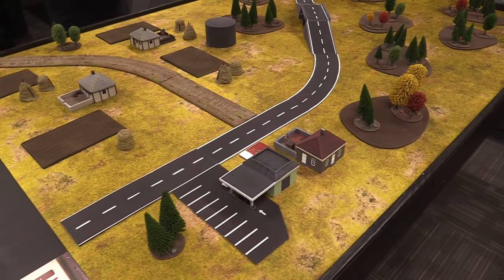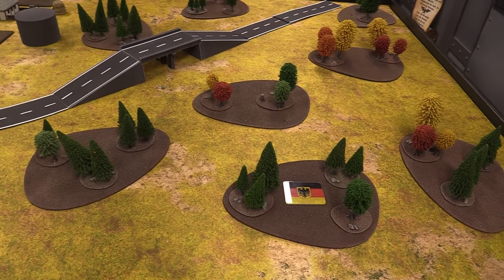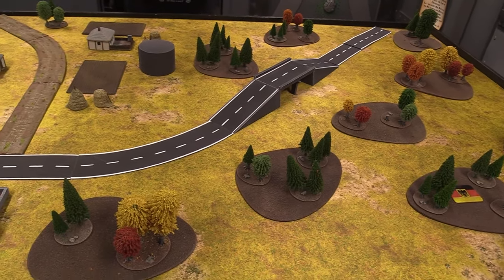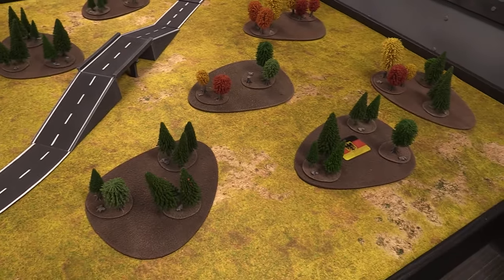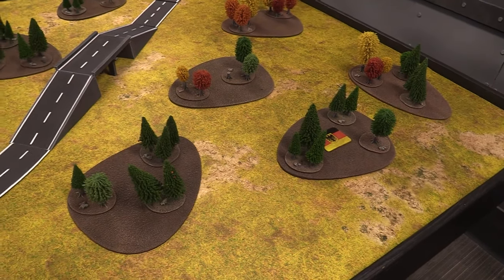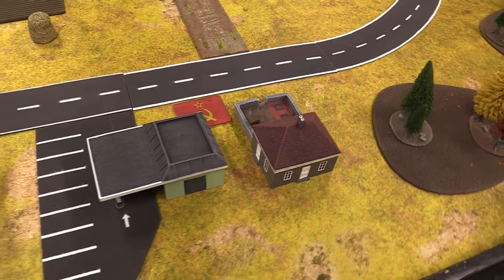This is the lovely table we're playing on today — all Gale Force 9 stuff, all pre-painted. I open the boxes and it goes onto the table. There's a forested area where I'm going to be snuggled in, and I imagine Mark knows he'll need to clear that out to safely move troops. There's one objective there, and another over by the little gas station. The buildings are pre-painted and the tops come off, which is super handy for putting infantry inside.